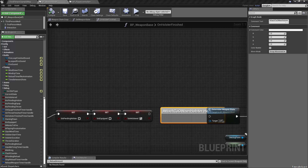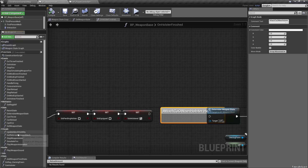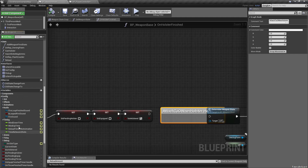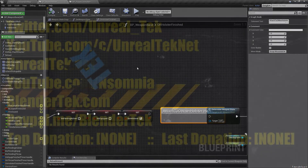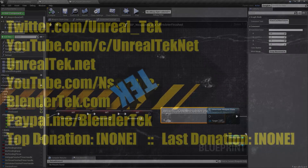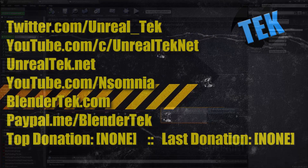We're getting there. Looking at all our mechanics and states — visuals: muzzle flash, reload animation, mesh visibility for third and first person. Weapon states: reloading, firing, dropping, winding up and down, consuming ammo, ammo checks and reloading. We're much closer — I think one, maybe two more sessions. Thanks for watching — if you learned something please like the video and subscribe. We also take donations at paypal.me/BlenderTek. See you next time — remember, create your way.